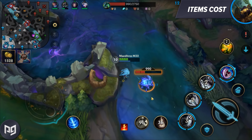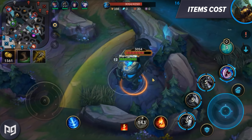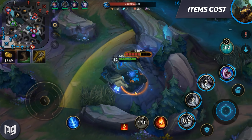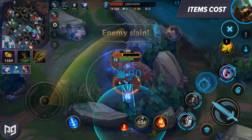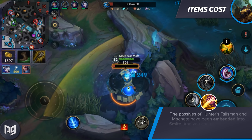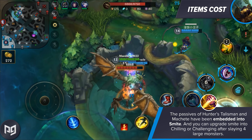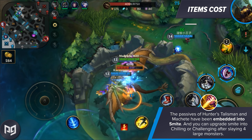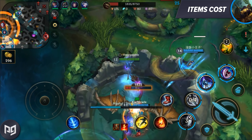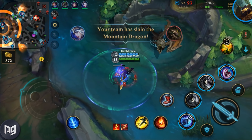Another thing you'll notice is if you're a jungler, there aren't any jungle starting items. No Hunter's Talisman or Hunter's Machete. You get to buy normal items, just like the rest of the Rift. But how do you even jungle? The passives of Hunter's Talisman and Machete have been embedded into the Smite Summoner's spell. You also have your Smite upgrade into Chilling or Challenging Smite after slaying four large monsters. This leaves your inventory wide open for whatever you want to pick up as a jungler.